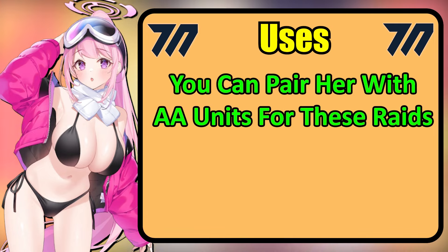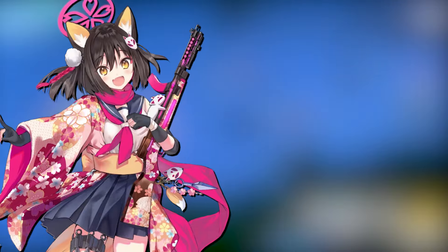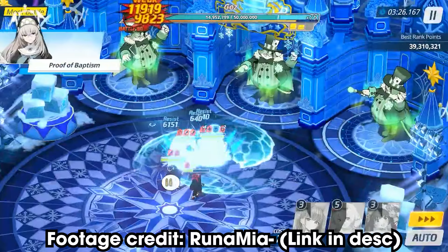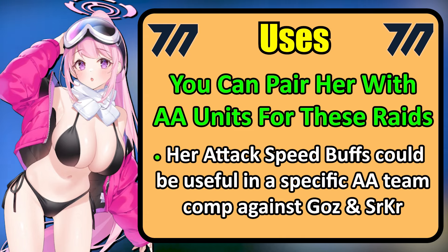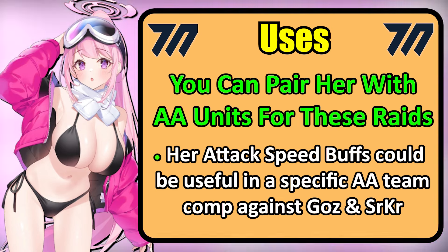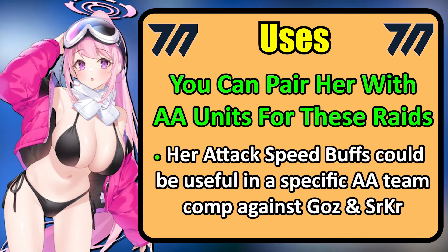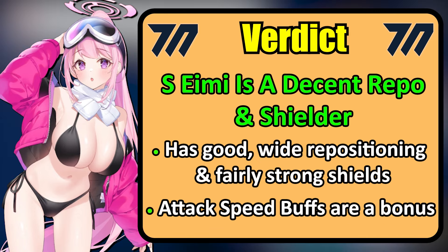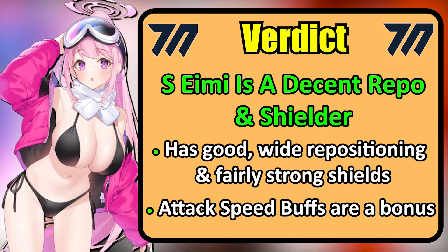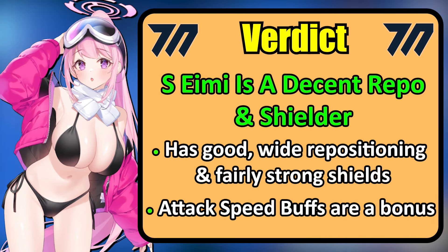You can also pair Swimsuit Aimee with Attack Speed or AA units like Izuna or Sakurako, as they are quite good in these two raids. Swimsuit Aimee's team-wide Attack Speed buff could potentially be very useful in an Attack Speed team comp against Shirokuro and Gauss. Overall, Swimsuit Aimee is a decent repositioner and shielder, with her Attack Speed buffs being a bonus, though it's not very useful unless you're running a certain niche team setup.